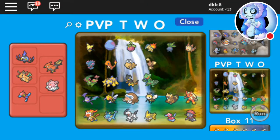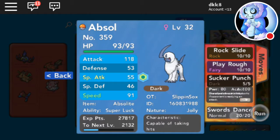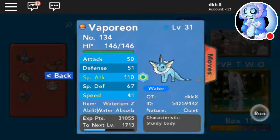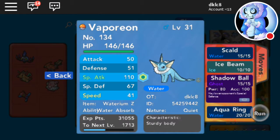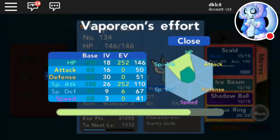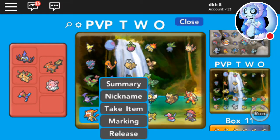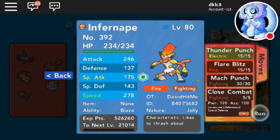Then we got this one — Jolly, Rock Slide, Swords Dance, and Sucker Punch. Then we got Vaporeon with a Z-move — Aqua Ring, Shadow Ball, Ice Beam, Scald — max HP, max Special Attack, Quiet nature.